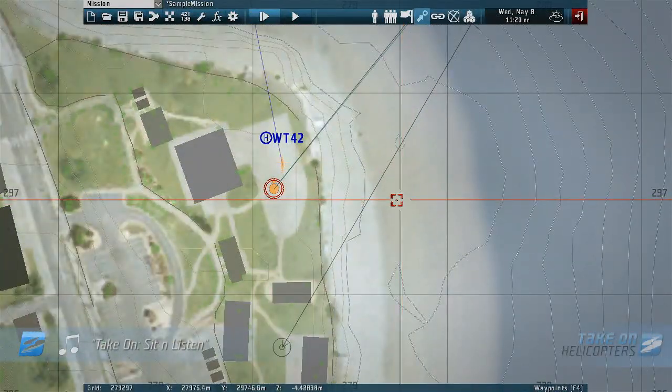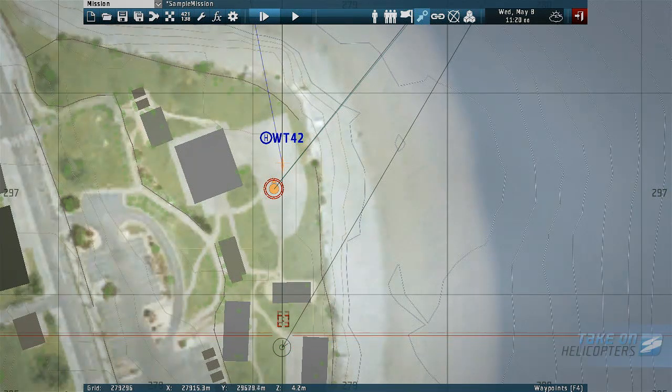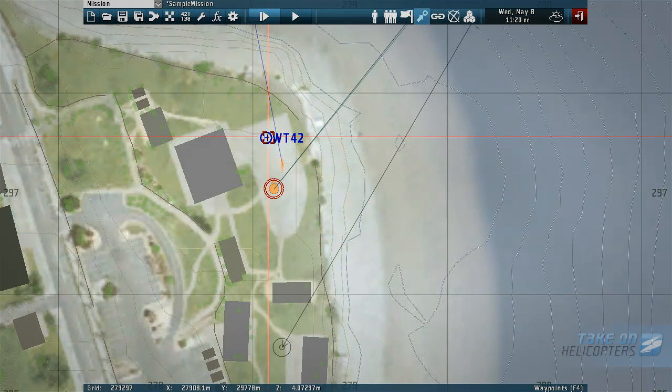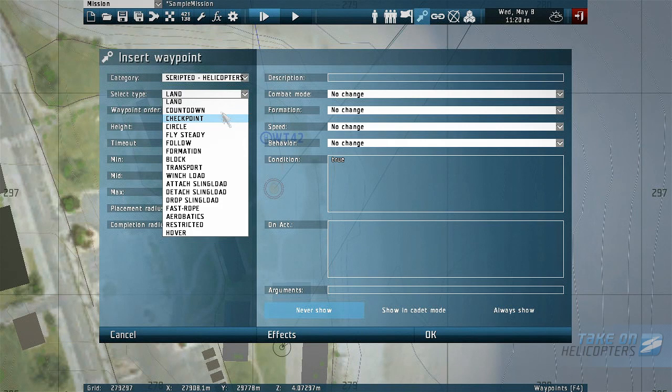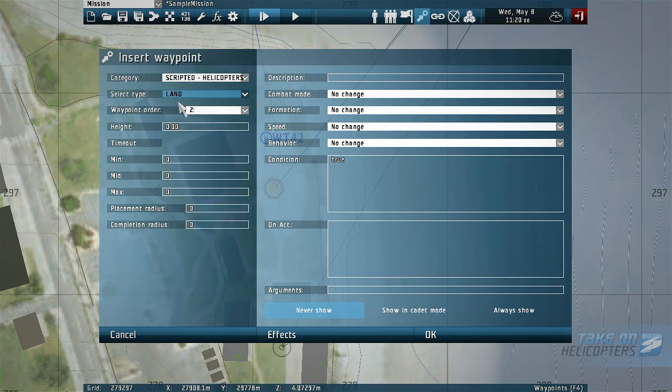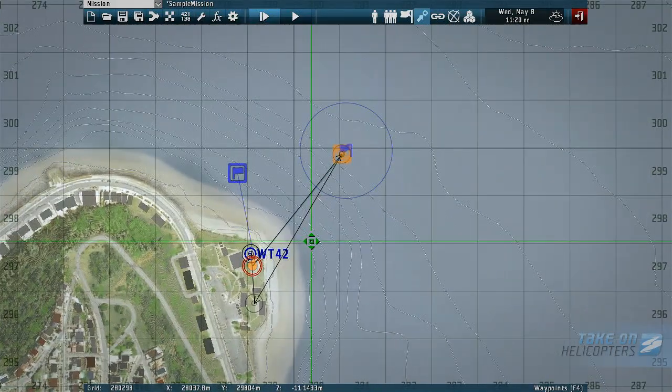Let's place our final waypoint and find a simple way to trigger the end of the mission. With the waypoint icon still selected, double click near the heliport landing area. Again, select scripted helicopters in the category selection box and pick a land in the type selection box. To trigger the end of the mission, we'll type a script in the onAct field: endMission, open quote, default, end quote. There are different types of ending and more advanced ways to trigger it, but today we're only interested in keeping things simple.